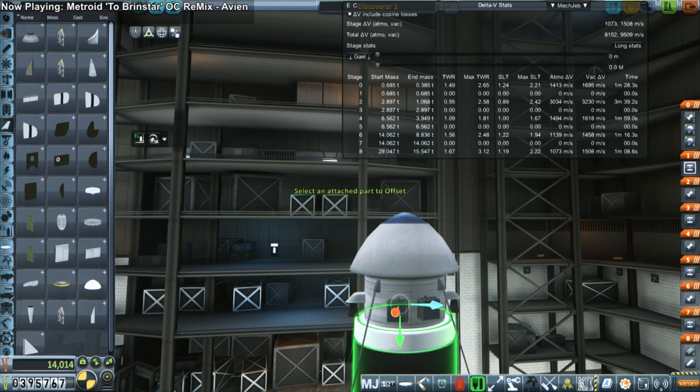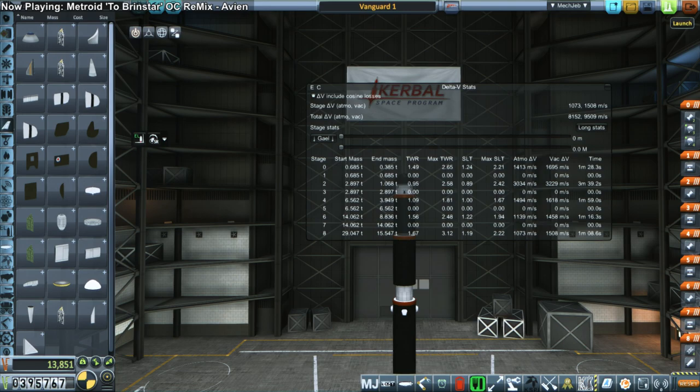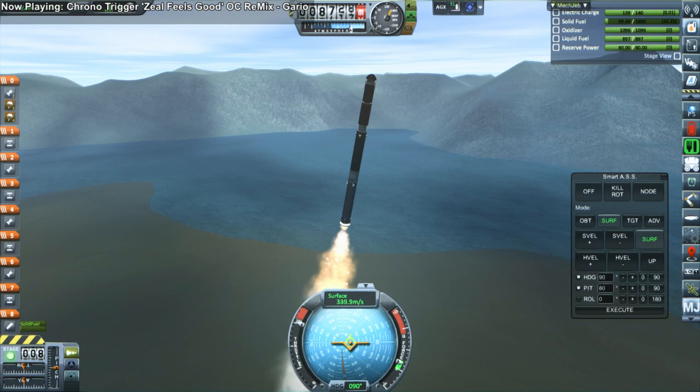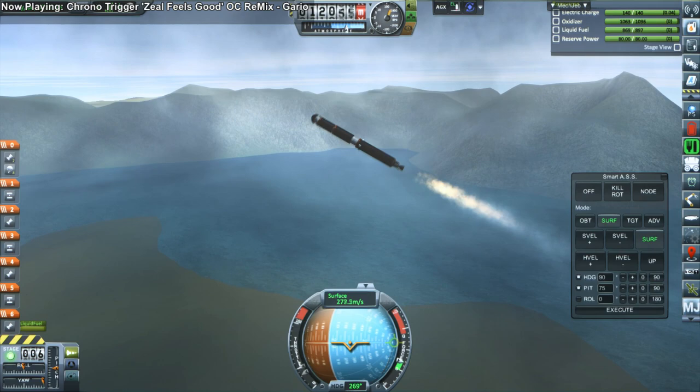Next we aim for loftier goals with the Vanguard 1 contract, which requires a solar-powered satellite in orbit. We recently unlocked the solar panels — those are tiny little solar panels from one of the USI packs. These aren't relay antennae on this particular satellite, so it won't be able to provide communication support yet — it's just going to be up there and fulfill the contract. Neither was the real Vanguard 1 a relay satellite anyway, so it's still the same thing.